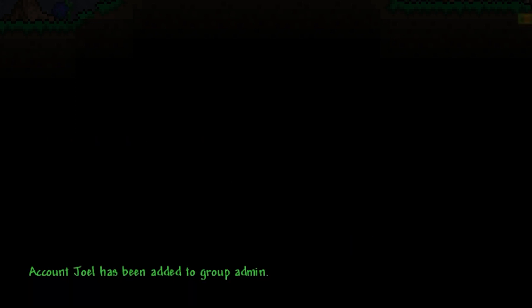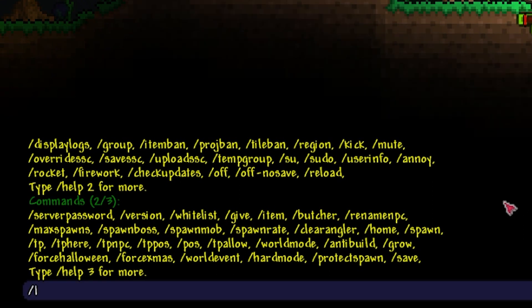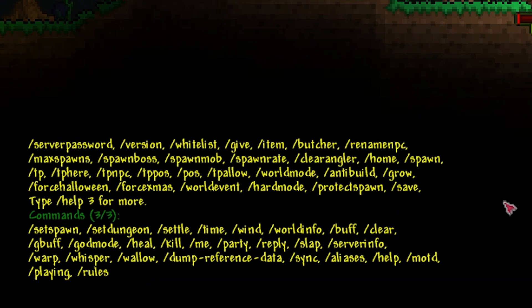Being an admin now means a player can use a variety of commands such as /god mode, /broadcast, teleportation, home and much more. If you're able to use these commands then congrats. If you're having issues though and don't have access to these commands, make sure to go back and refollow the steps.